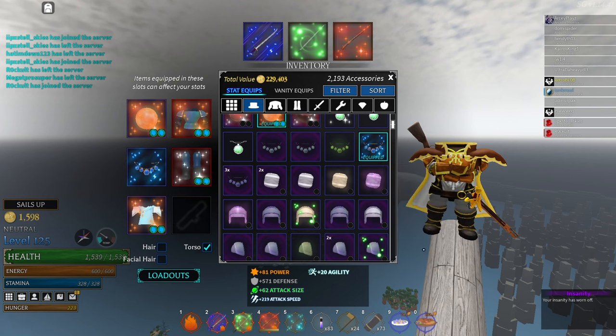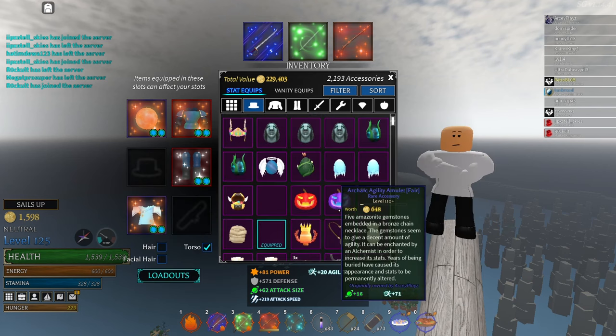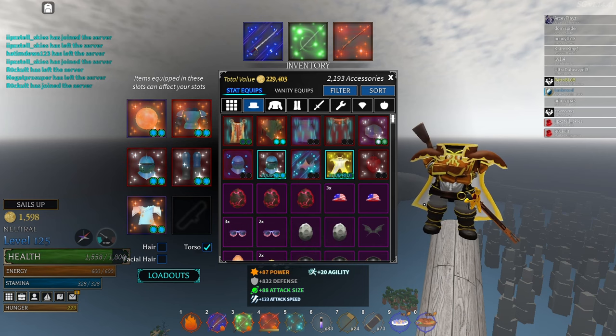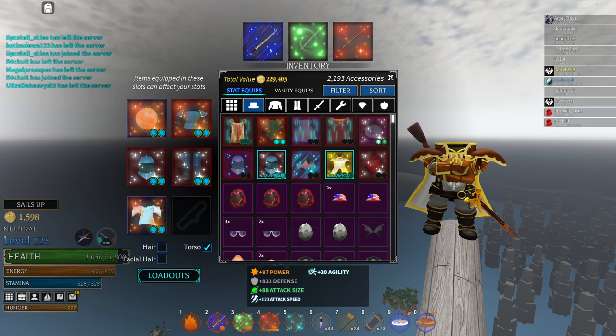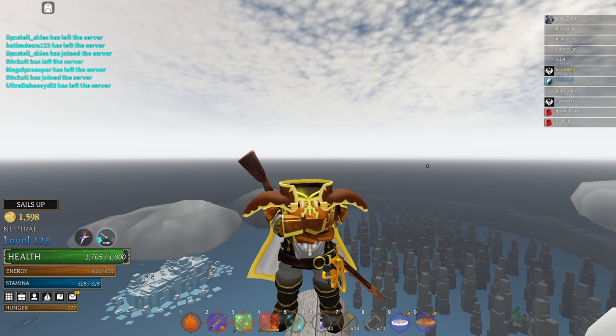Go through the extremes — try agility amulets or attack speed amulets and see which you like more. When I use an attack speed amulet I go insanely fast, but I lose overall because I drop back to 1.5k HP. From experience, I don't do well with less HP, so I go back to 1800 HP and base my other stats around that.